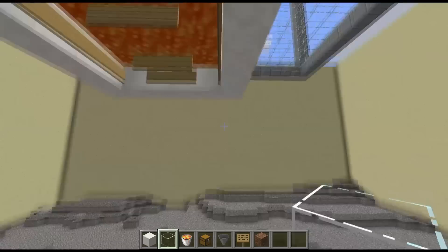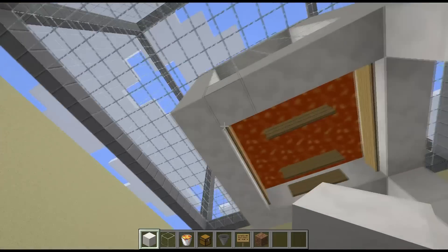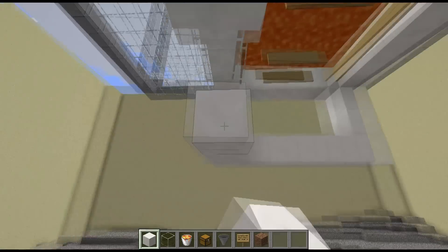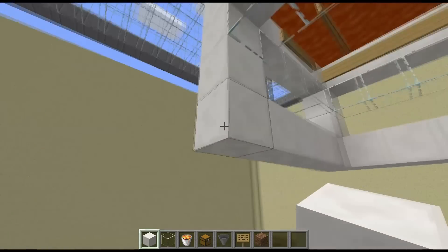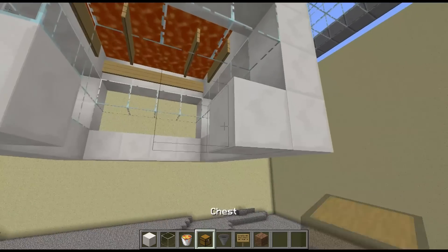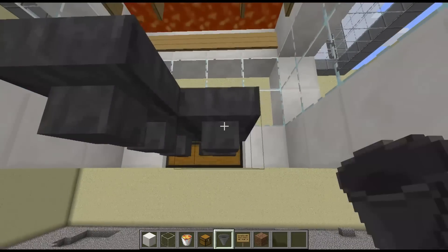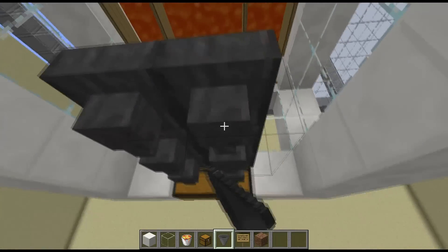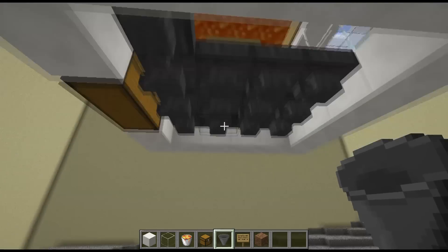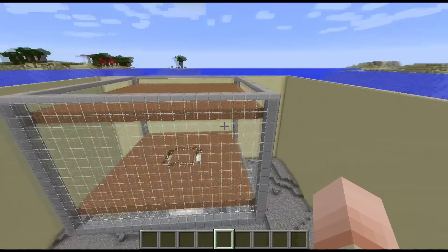That's the lava cell done. Now go down two more blocks and build the killing area — make it look nice with some glass windows. This is where the guardians will be left to die. On one side place your chest, and lay a floor of hoppers facing into the chest so all the drops end up there when the guardians die. That's the killing chamber done.